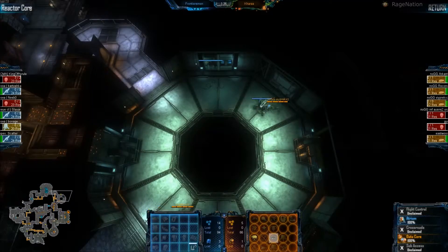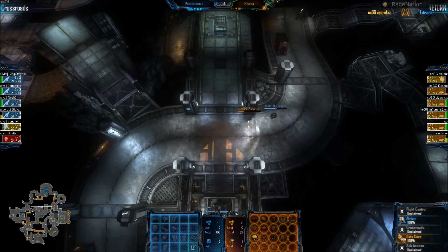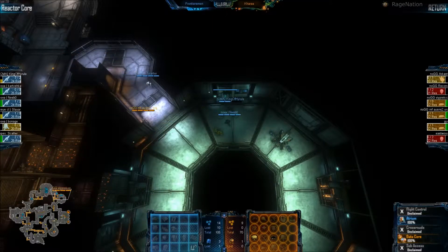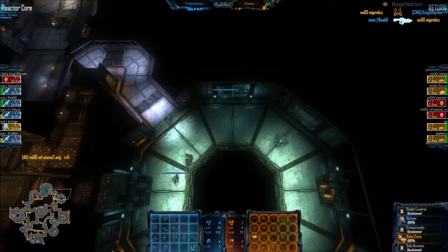The aliens here are trying to take that RT Core, start pressuring their res straight up. There's contact in Crossroads — it'll be a 1v1, good to see who wins. And Slayer gets the job done. Still more pressure at RT Core. You can see the cloaking is doing its job — Scatter here doesn't even know that MF is there until it's too late. But backup comes in and they just roll the aliens.